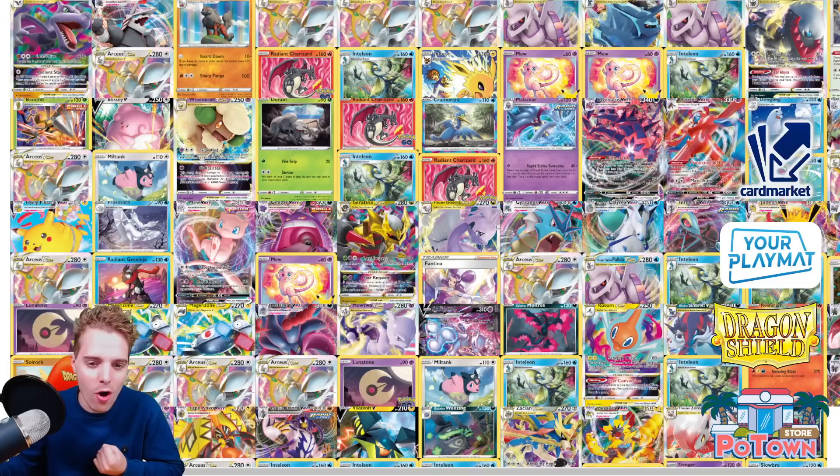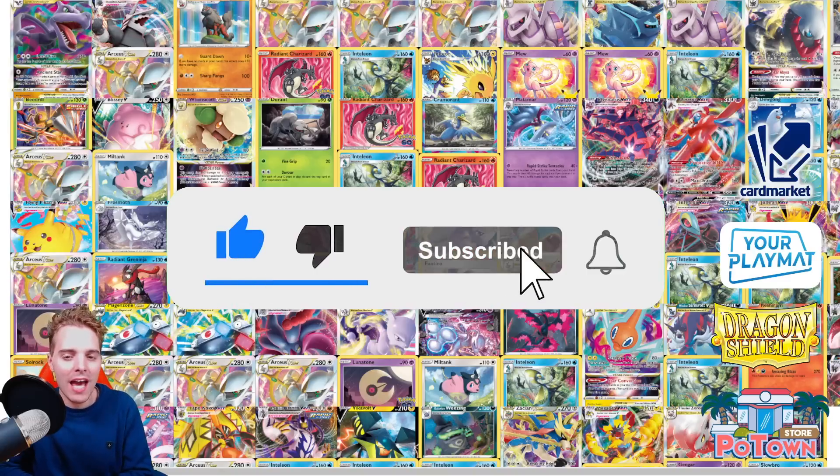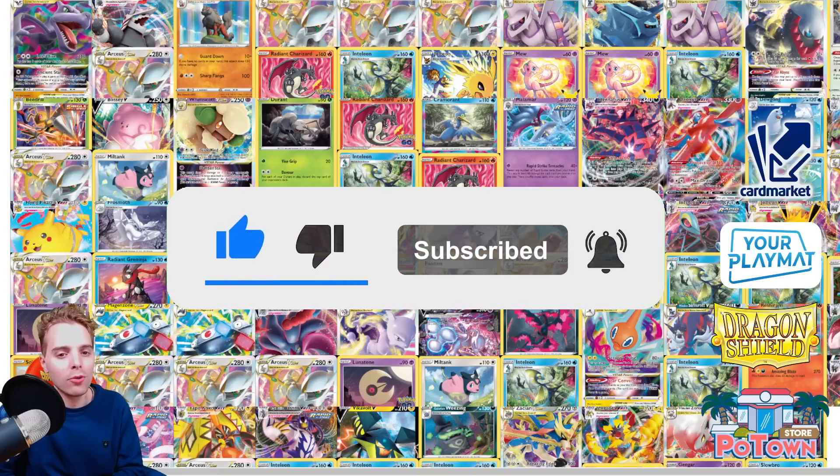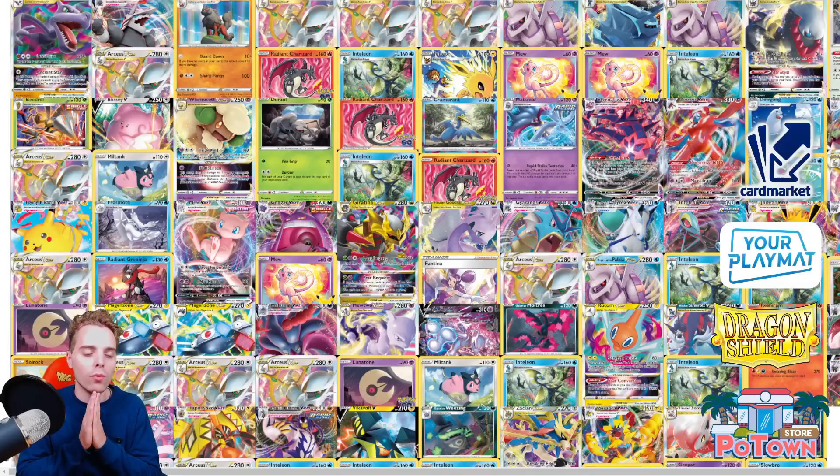On this channel you get daily Pokemon TCG content, so be sure to hit that subscribe button so you don't ever miss a single upload, and the little notification bell will help notify you when a new video goes live. Today we're going to be doing a tier list prediction for Lost Origin. It's the first of September and it's time to step away from the Astral Radiance, Pokemon Go, and Worlds format and focus on the new Lost Origin set coming out next week.